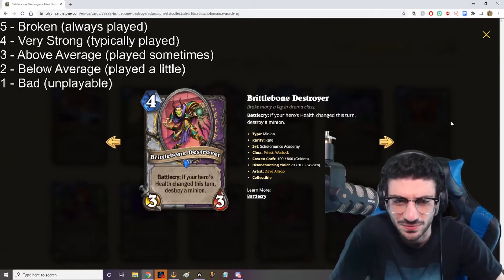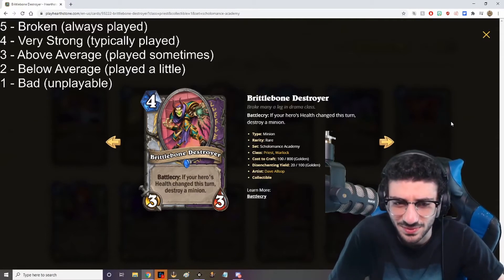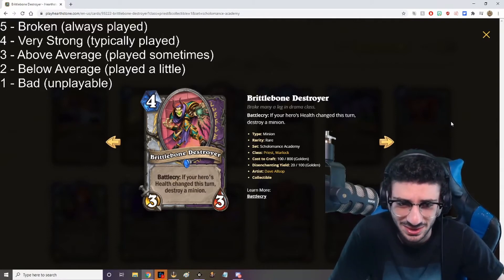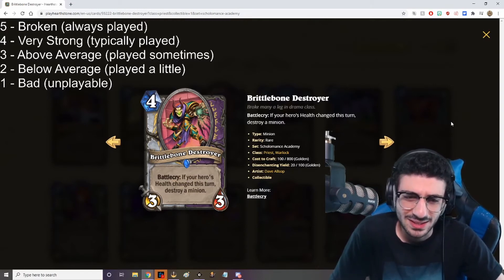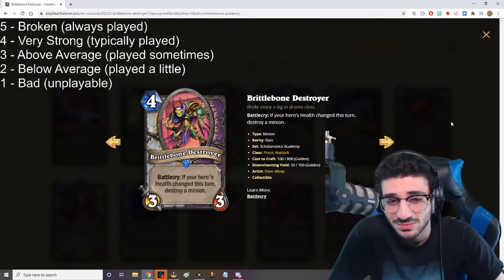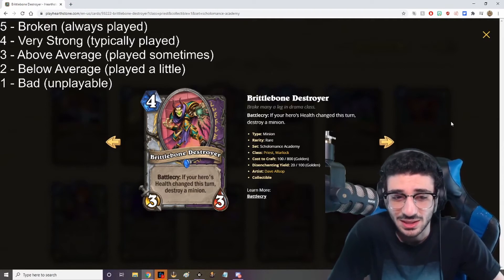Brittle Bone Destroyer — 4 mana, 3/3. Battlecry: if your hero's health changed this turn, destroy a minion. I think a lot of people have been hating on this card, but I think it's very strong overall. I just don't think you even need it. The effect is fine, but to get it off you're usually having to hero power, so you're spending at least 2 mana — it becomes a 6 mana card. But if you have things like Apotheosis already on a minion or a Renew, then it's going to be 4 or 5 mana and destroy a minion. It might be better in Warlock honestly. I'm going to give it a 3 out of 5.